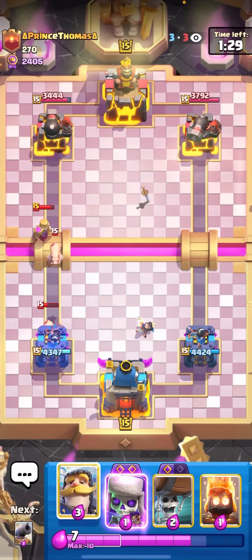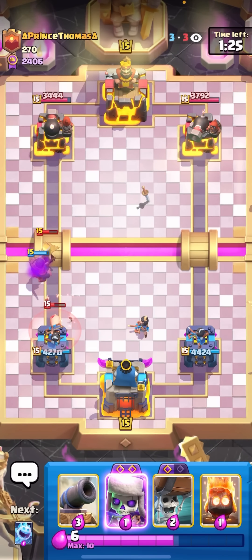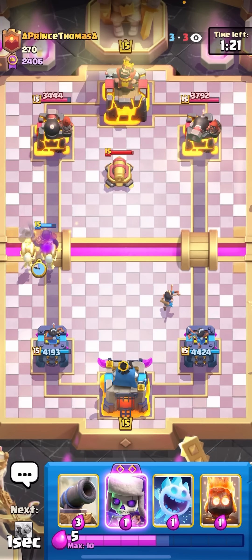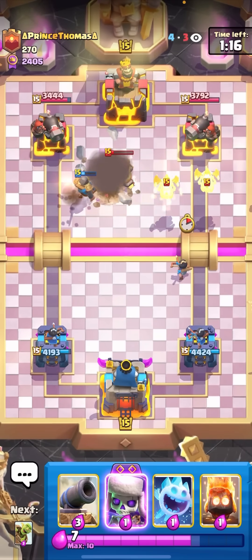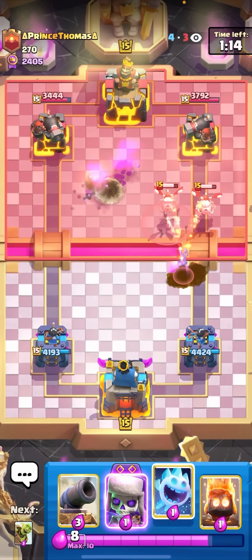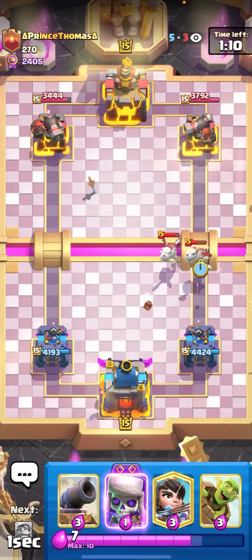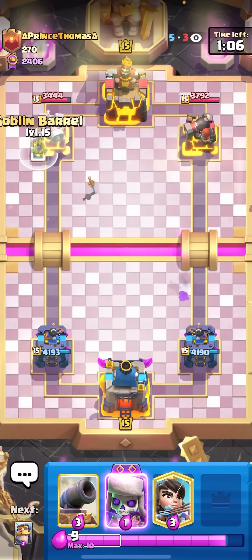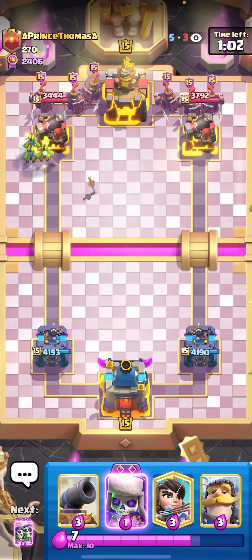This guy either has E-Giant or Royal Giant. I just have to be very, very safe in Single Elixir. I'm going to have Wallbreakers behind — I'm going to do it anyway, just because I want to get to the Evo Wallbreakers, because the Evo Wallbreakers are so strong in this deck, and I'll end up taking care of the Cannon at least too. I do think it is E-Giant just because of the Cannon. I don't know why Royal Giant would run Cannon. I'll just go for the Goblin Barrel here, and just in case he has E-Giant, I'll put it in the corner.